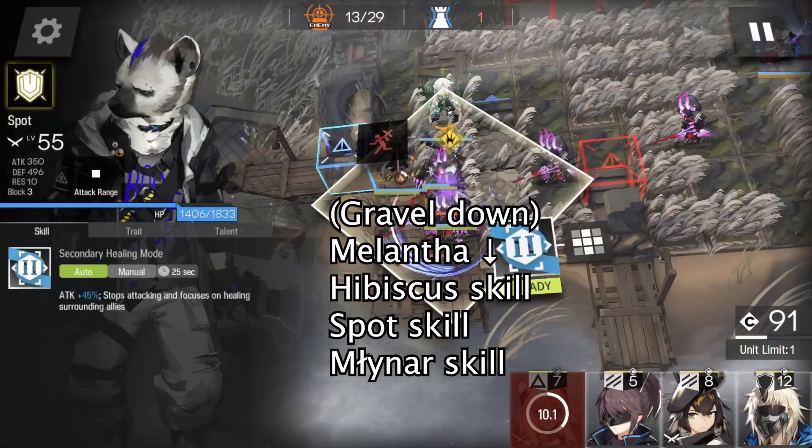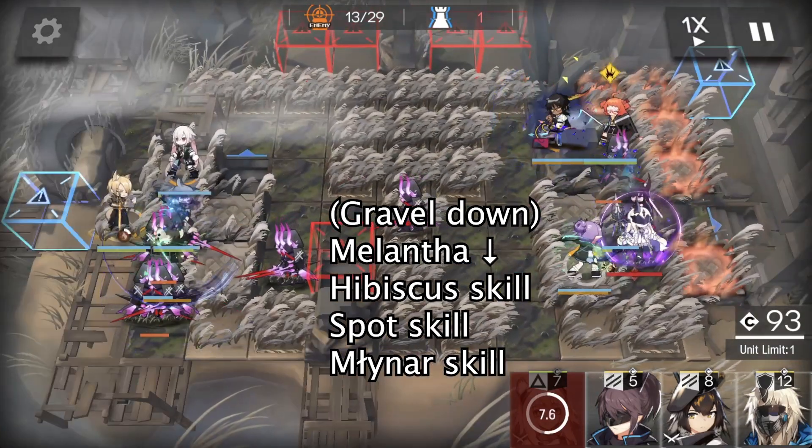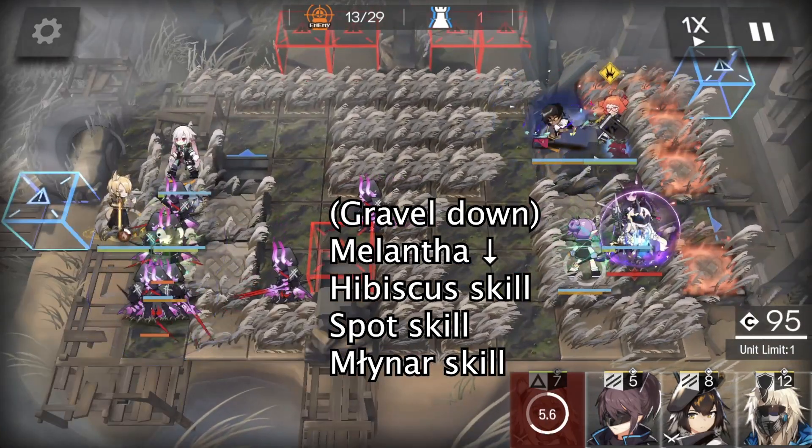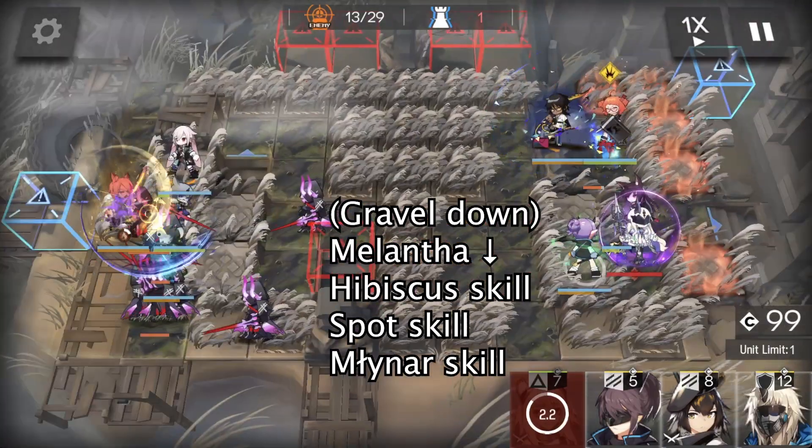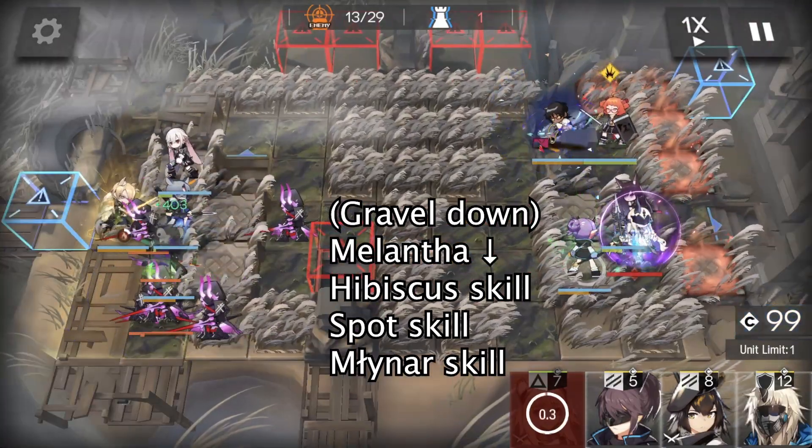Because Melantha can hold on a little while longer, we activate Hibiscus' skill to heal up Melantha. After that, activate Spot's skill. At this time, we are usually going to leak enemies, so immediately use Miner's skill whenever it's ready.